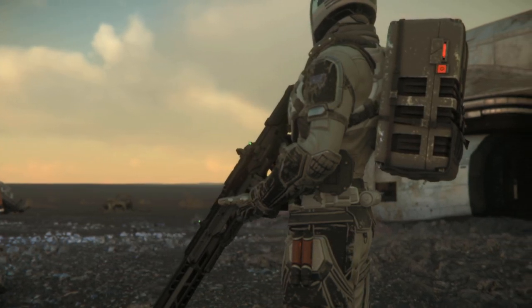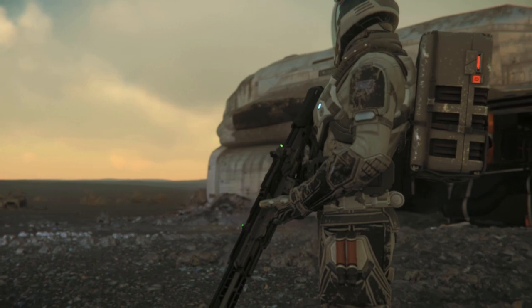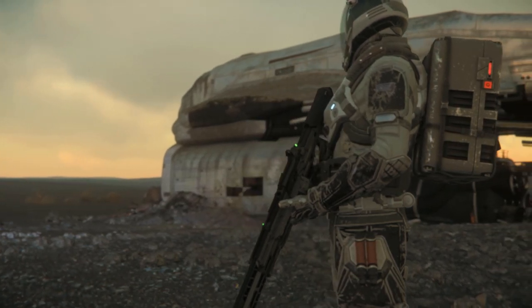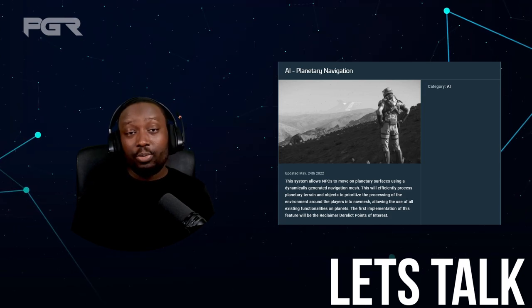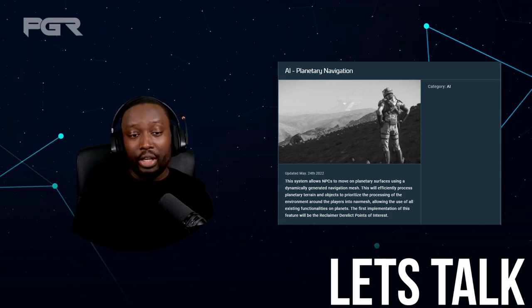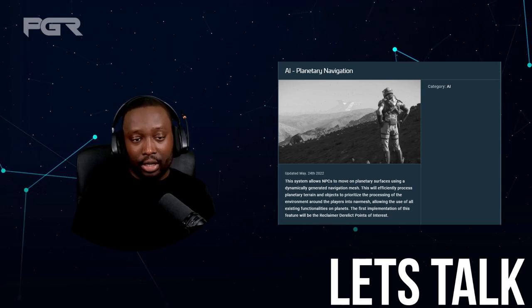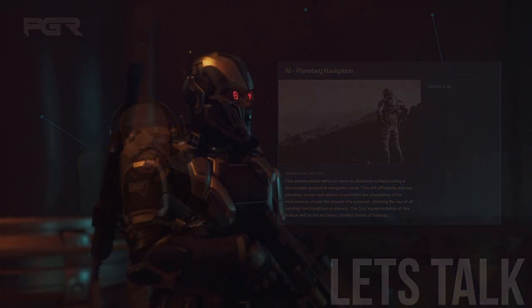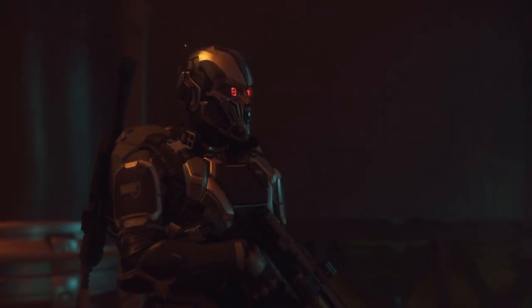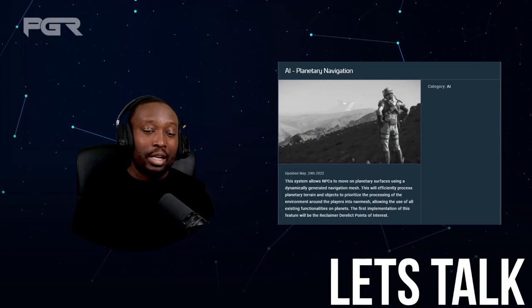For those that enjoy exploration, you can now encounter NPCs at these derelict locations. I'm assuming these NPCs will initially be hostile to protect the loot inside, but it's possible to find friendly NPCs or even mission givers in future implementations. This tech will also open things up by adding NPCs at bunker locations to protect the exterior.